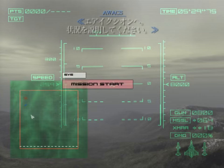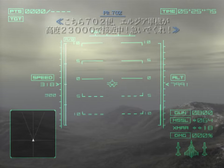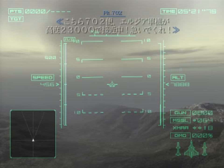Erexium, this is SkyEye. Please describe your situation. Erexium, Flight 702 here. Russian fighters are closing in on us at 23,000 feet. Please hurry.